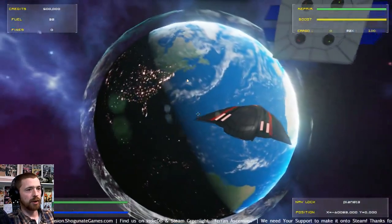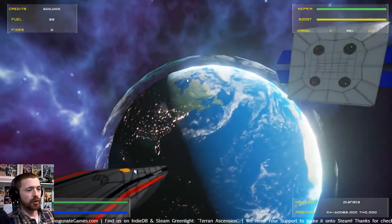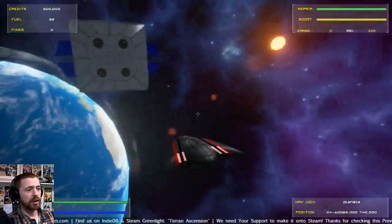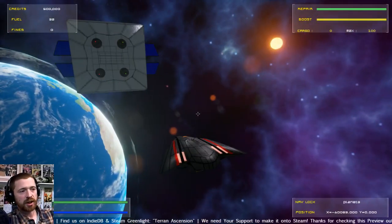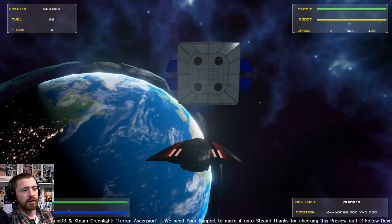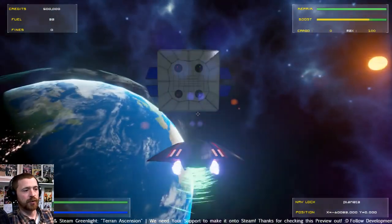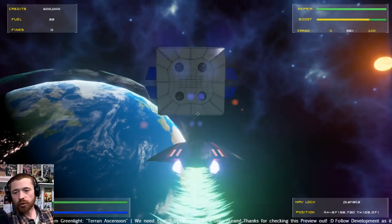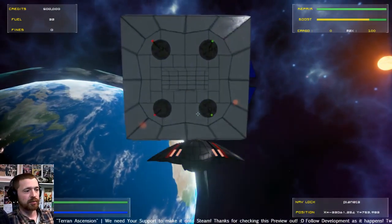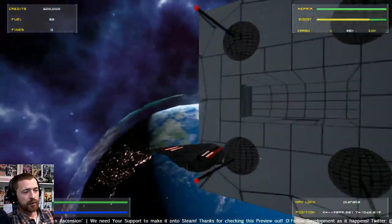Right now this is the earth station map. You won't be starting here — there'll be a tutorial and a scenario that kicks you off into the quest system. Obviously that's the sun and that's earth. If you fly up to the station we'll try and break the game in the first five seconds of the stream. And as you can see, I haven't got a turret anymore.